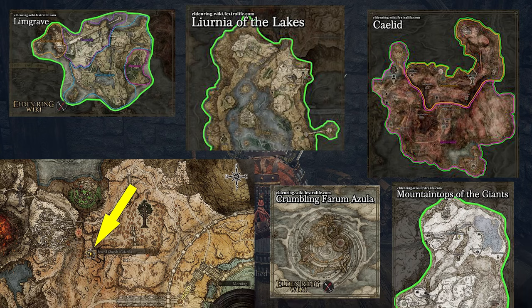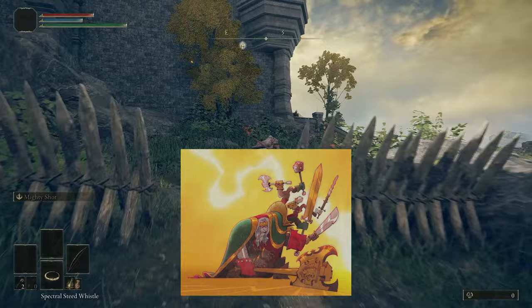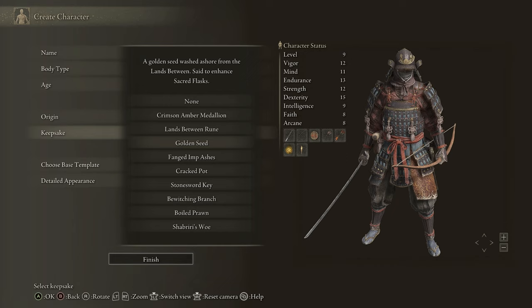Here we go again, I'm back with the bows. If you don't know how this works, I'll be taking six major areas of Elden Ring and finding the most powerful bow weapons for each area. In this challenge I'll be region-locked, which means I can't progress past an area until I kill the main boss, and I have to try my best to find the most powerful bow build for each area. Starting off, I chose the samurai because it has the longbow.